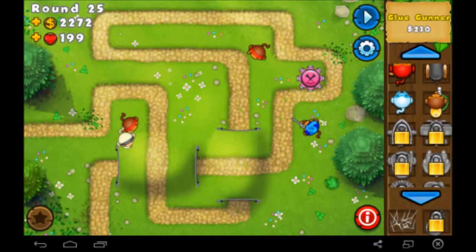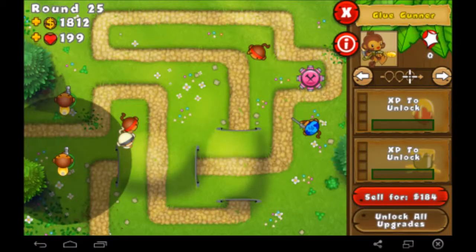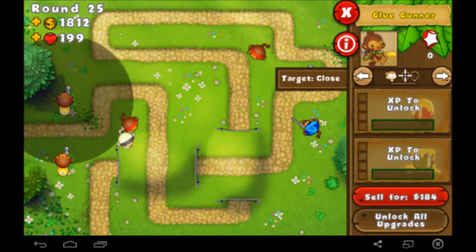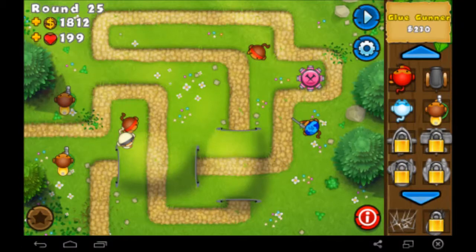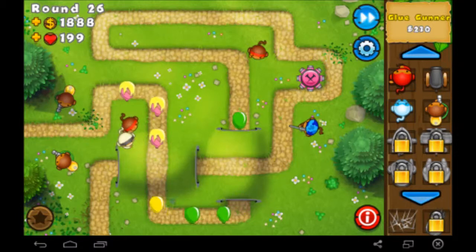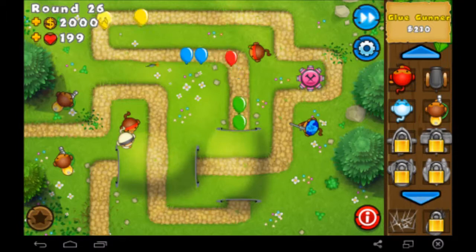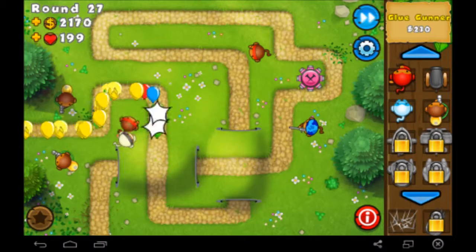Glue gunner — I'm going to grab two of these guys because I want to level them up. I'm going to set one guy to target the last balloons and one to target close. If you have them set to attack the ones farther up they'll keep shooting at the ones in front and ignore the ones in the back. So if you have them set to attack the ones in the back, they hit a lot more balloons.